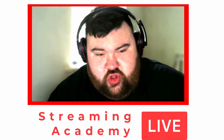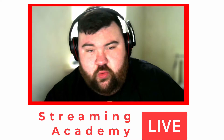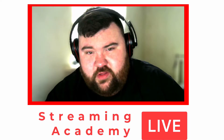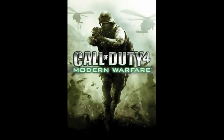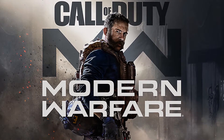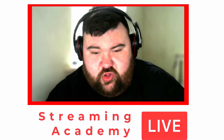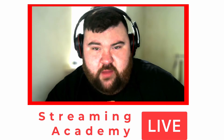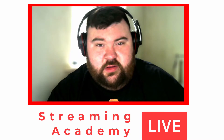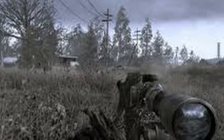Number 7 is Shipment from the Call of Duty series. Some would argue this is the main predecessor to Rust. Its first appearance was in Call of Duty 4: Modern Warfare and it has recently been remade for the latest Modern Warfare. It's a relatively small map with shipping containers to hide behind, and its symmetrical nature means both sides are exactly the same layout, separated by large shipping containers in the middle.